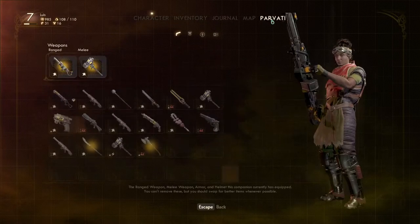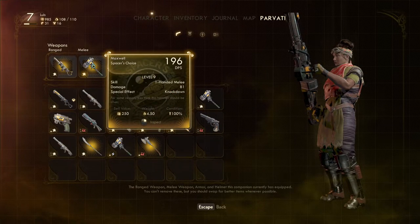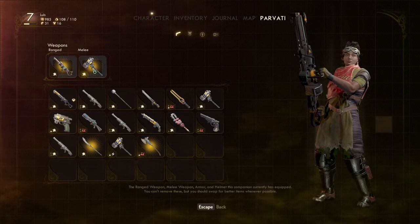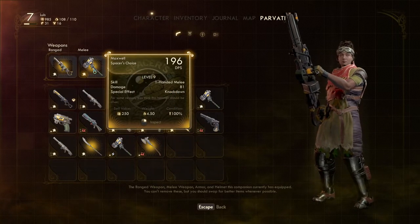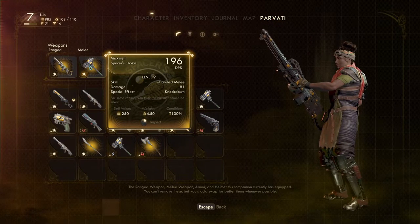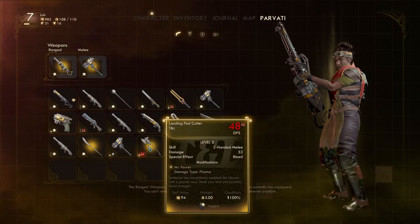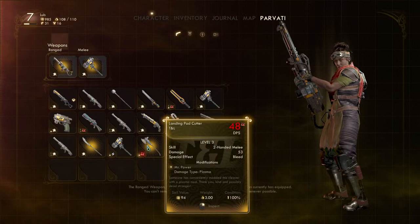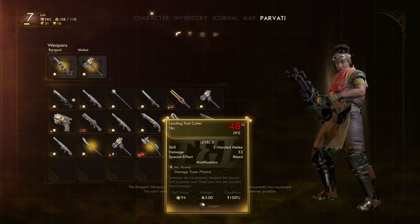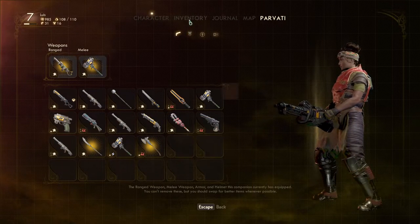I also went to the general store and bought the Maxwell — a significant improvement from her previous weapon, though I did tinker it a couple times. It's a major improvement to her hammer, which is awesome. I found it through an external YouTube guide since it was kind of hard to find on my own — I probably would never have found it otherwise.